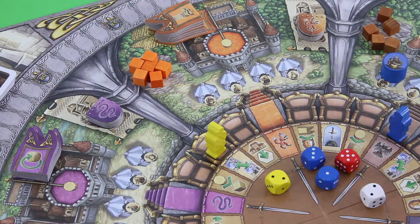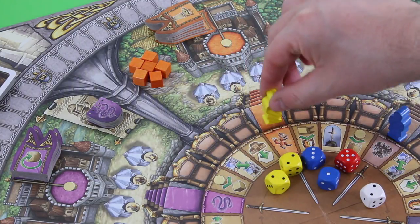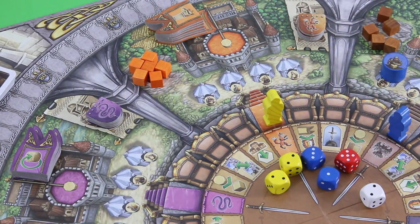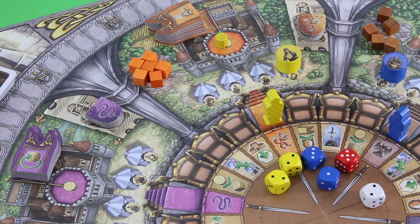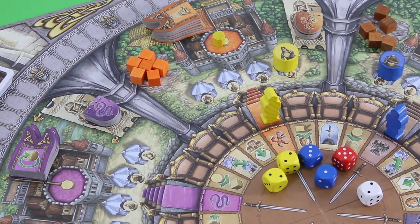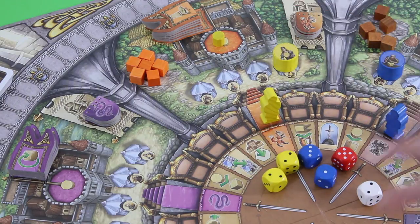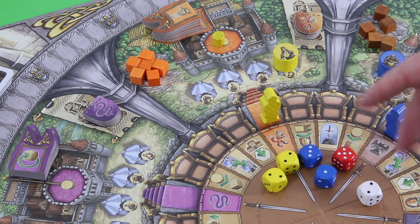Then it's yellow. Yellow moves his knight two spaces into the orange principality — this nice looking fox here. He plays his lady there, and the lady allows you to place one of your influence cubes in that principality. Influence cubes give you more options when choosing stuff around the round table, and they also provide victory points during each scoring round.